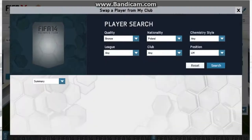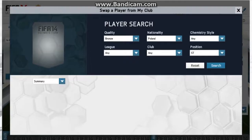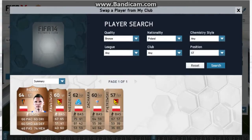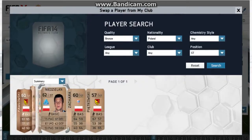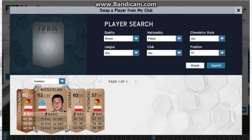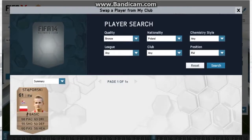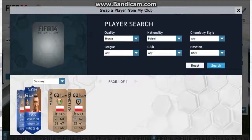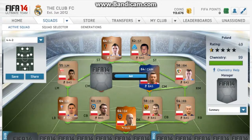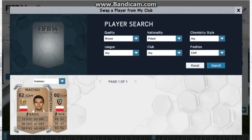Look at all these names. In left mid we have Zeidler — thank god an easy name finally. In the first striking position we have Robak, and in the second striking position we have Znaid Zeeland. The right mid, which is actually your right wing — no, it's right mid — we have Seeliger. And our centre mids are both CAMs: we have Gargula and we have Majak.